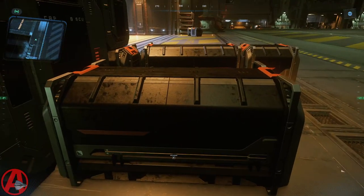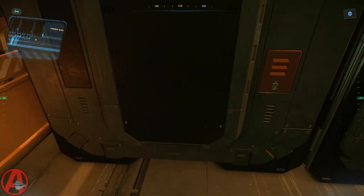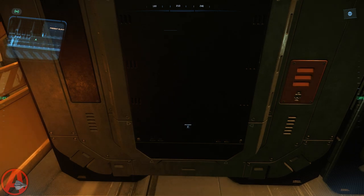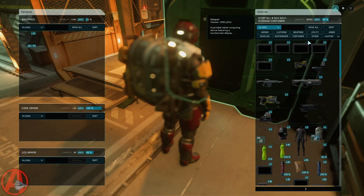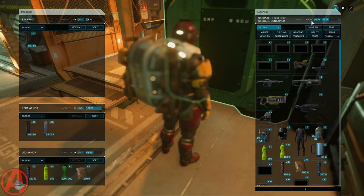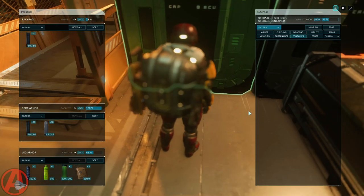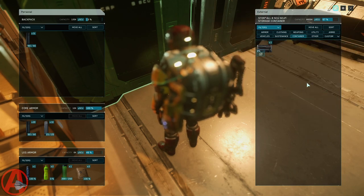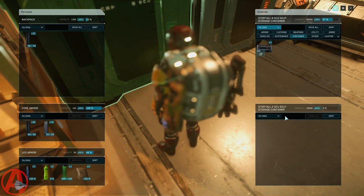So if I want to load this box up with a set of armor or something like that, I just simply go to a larger box like 4SU or an 8SU that has room for it. So as long as I have 2000SU available, which I do, I can drop this box by just dragging it in there like that, and then I can open that box.